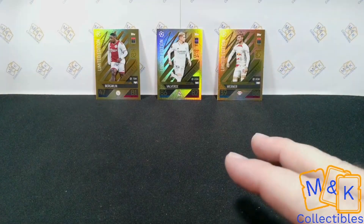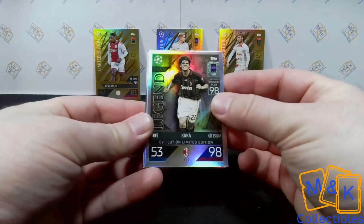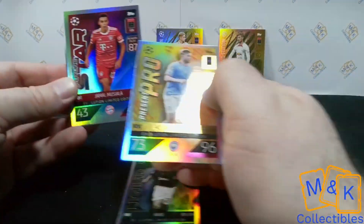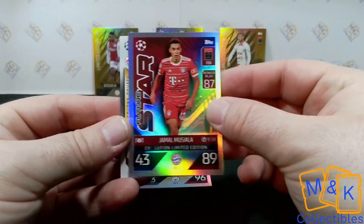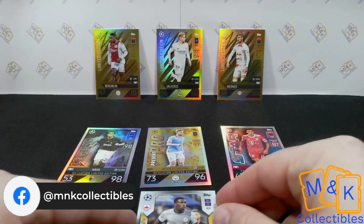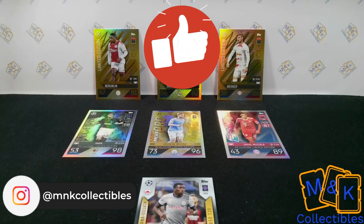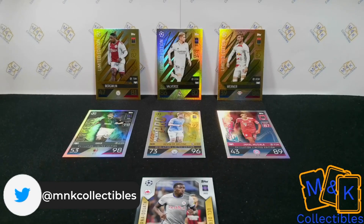So guys, we got our three limited editions - one in each tin, and luckily all different: the Past Legend Kaka in tin one, Kevin De Bruyne Present Pro in tin two, and Future Star Musiala in tin three. We were also lucky enough to get one of the UCL Debutants - Lucas Gourna-Douath. Fantastic little opening! Don't forget to subscribe and smash that like button - it helps us out massively. We'll have plenty more coming soon, including the megatins, so look out for that one!